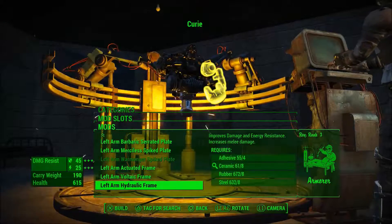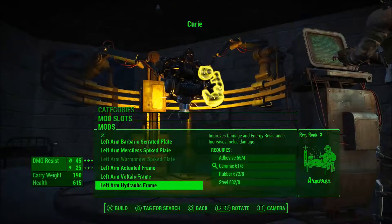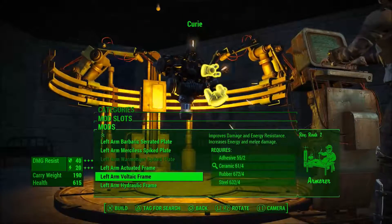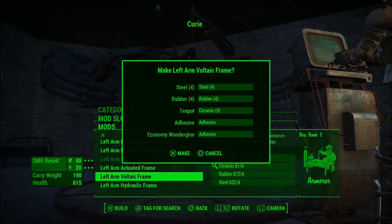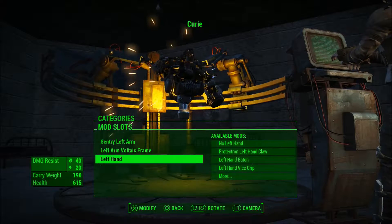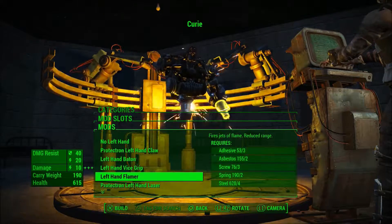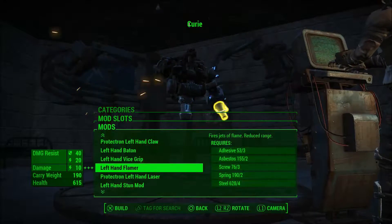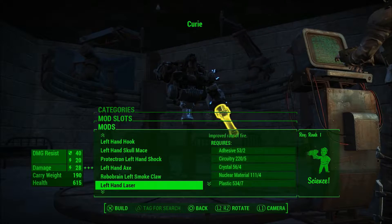These give improved damage and engine resistance, increased energy and melee damage which is probably good. The left hand - a flamer might be good but I'm worried about being too close when she uses it. No wait, this is Curie, not Ada.